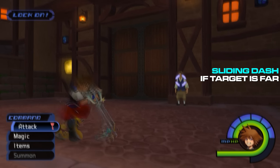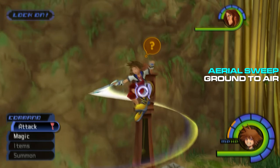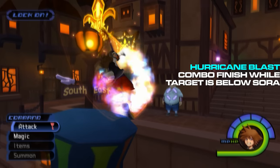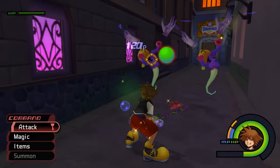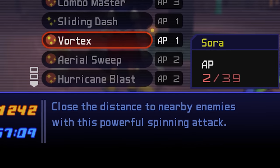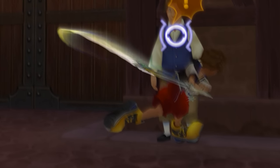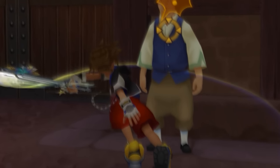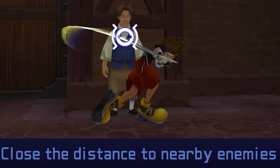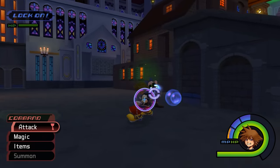Kingdom Hearts 1 established a system of combo modifier abilities which activate automatically based on Sora's proximity to his targets, creating a context-based system that gives you a variety of attacks with a single input. This is used to determine whether Sora will use a gap closer attack at a distance or a fast, close-range strike at point blank. Vanilla KH1's definition of a gap closer ability is Vortex, which has Sora do a little backhand swing that doesn't cover much more distance than any basic swing.